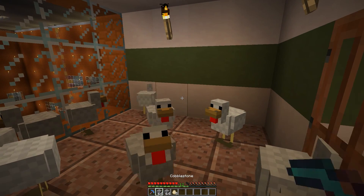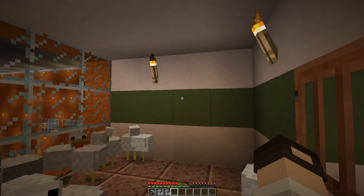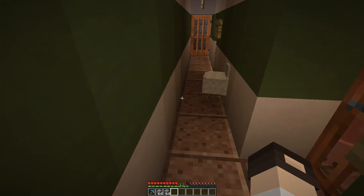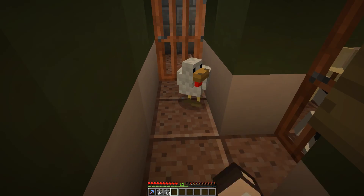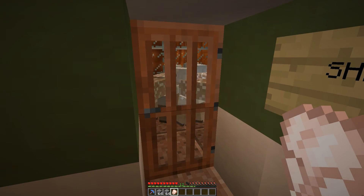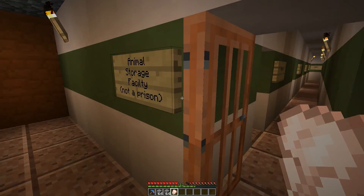Nope, nope, nope, nope — no prize. Now to deal with this rebellious fellow. This is why I have a secondary door, to keep the animals stored. You've got nowhere to go except straight to chicken hell. I will use your corpse as a warning to others. Anyway, I've got the chicken nuggets, moo cows and sheeps — all very well kept in their spacious enclosures. Let's continue our tour and not mention any of this to Peter.